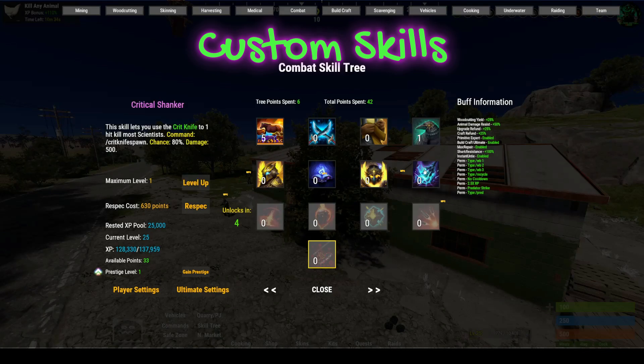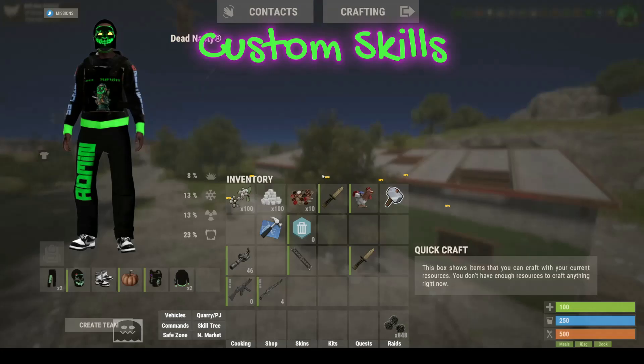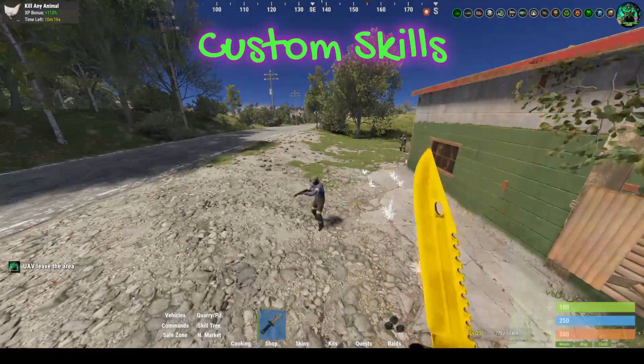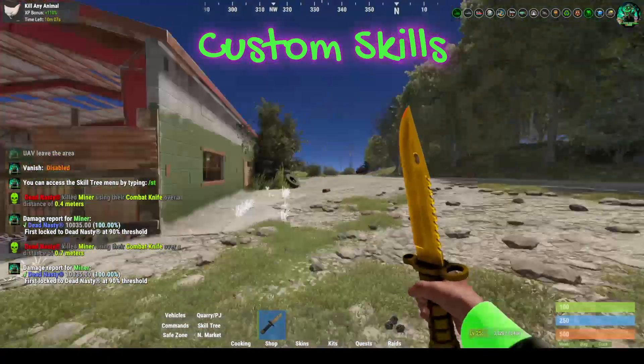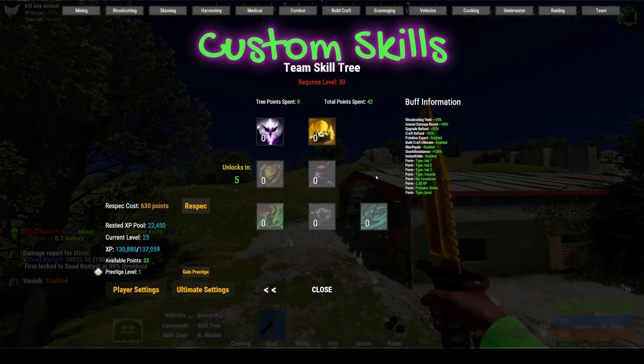The next skill is critical shanker. Using /crit knife spawn it gives you a golden combat knife, which is pretty much a one-tap kill on everything — NPCs and animals. It does not work on players. If you can get close enough to boss NPCs it's also a one-hit kill on them. This is a prestige 2 skill.